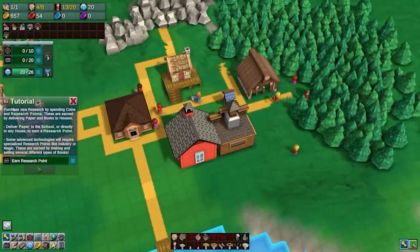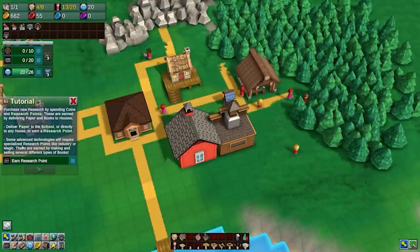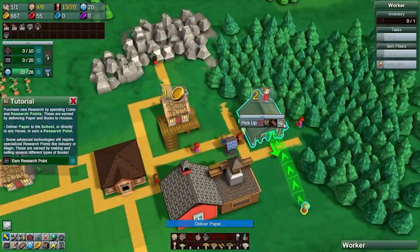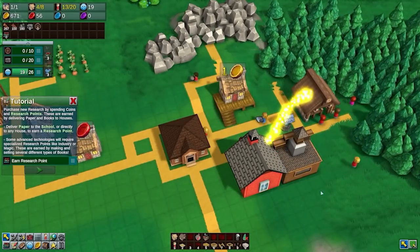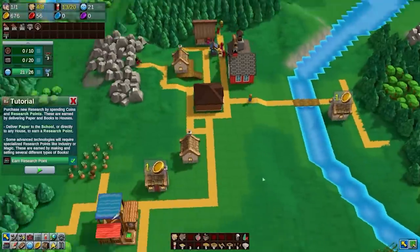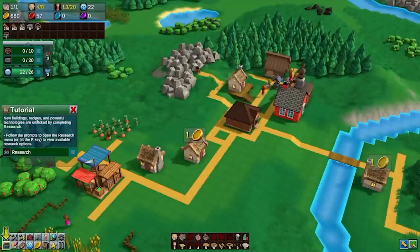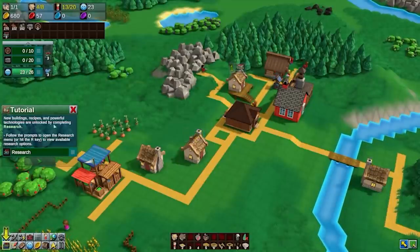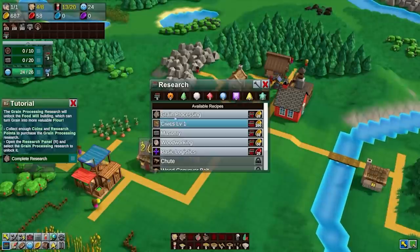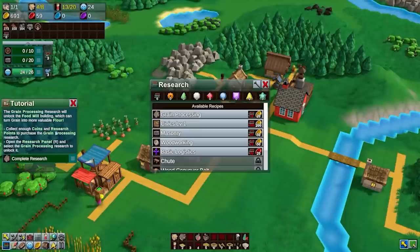For instance, you could turn paper that comes from wood, and cotton from a cotton farm - you turn the cotton into cloth, you turn the wood into paper, you put them together and turn them into a book. Then you take the book to the school, and that improves your education. You get general education points, which allow you to upgrade general education technologies.